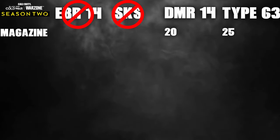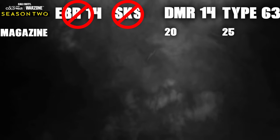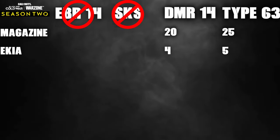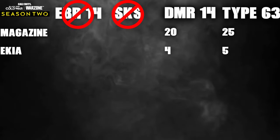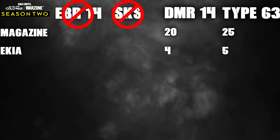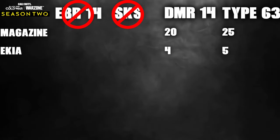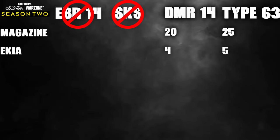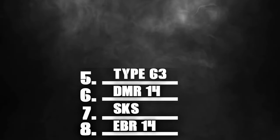Moving on to our final section: the DMR-14 has 20 rounds in its magazine, the Type 63 has 25. The Type 63 can down an entire squad and eliminate one more person before reloading. The Type 63 is less consistent but not in a bad way — its four-to-five shot kill range is amazing. When we're in the five-shot kill range it's only 64ms slower than the DMR-14, and adding ADS into the equation closes that gap to just 41ms. Current standings: EBR-14 eighth, SKS seventh, DMR-14 sixth, Type 63 fifth.